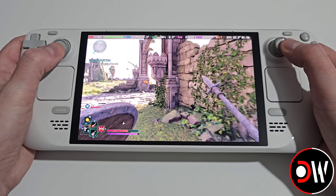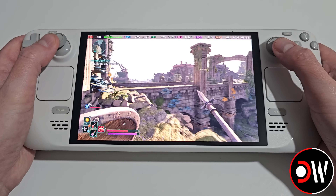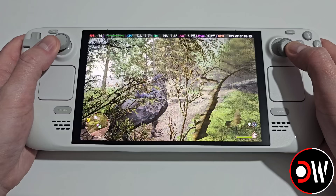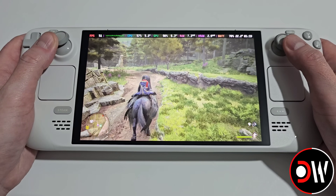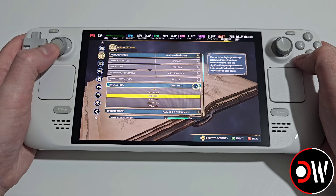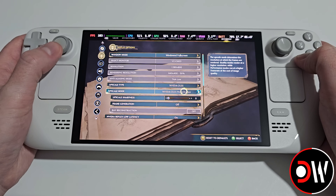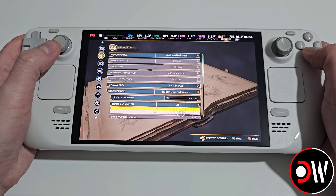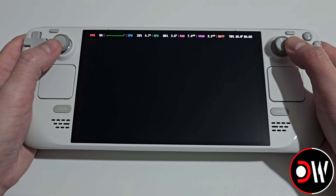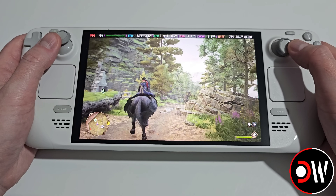It's a nice FPS boost, though at the time of this video Avowed does need a few more patches before its performance improves. Now let's look at Hogwarts Legacy — currently set to FSR 2 performance with the low preset, getting around 40 to 50 FPS. In the settings, change FSR 2 to DLSS (FSR 3.1), leave it on performance, change frame generation to on, and the FPS goes up to about 70 to 80 FPS.